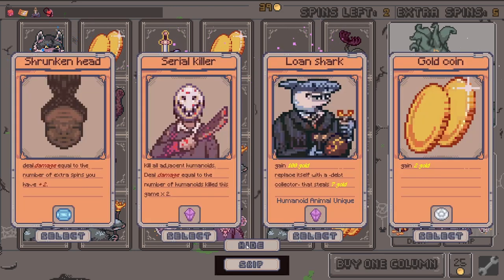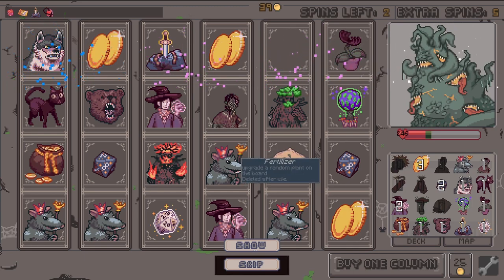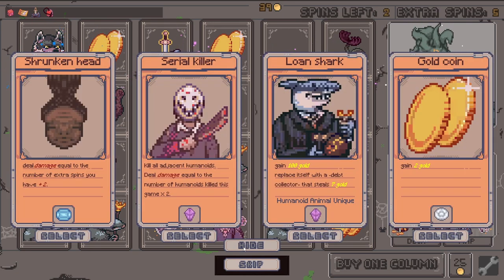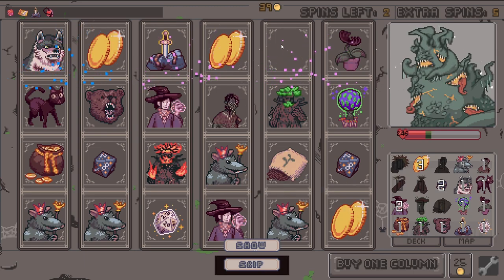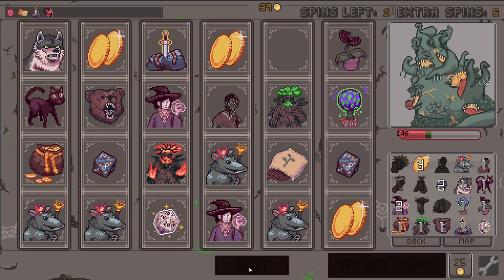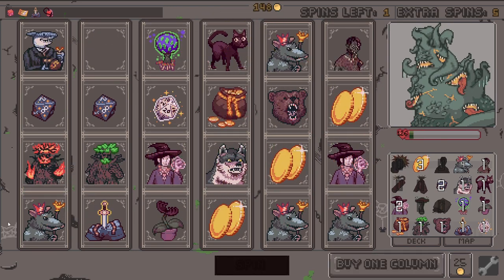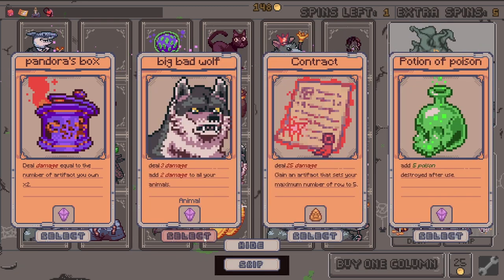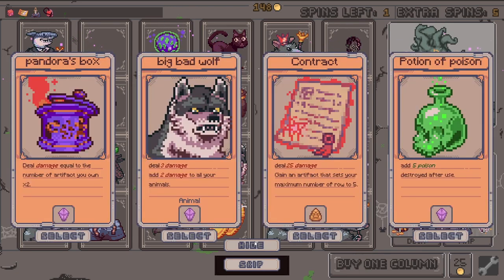Serial killer — that was my original plan, but not anymore. I'd rather get animals. The loan shark — maybe get me to buy an artifact after this fight. A hundred gold — how many spaces do I have? I have one right now, the fertilizer, that's two. Sure, let's get crazy! Five poison now — that is awesome! 53 damage. Another big bad wolf — that's it though, after that I'm filled with spots. Plus two to everyone.